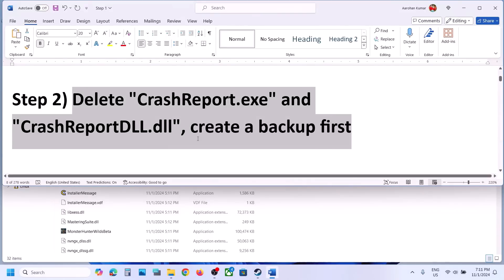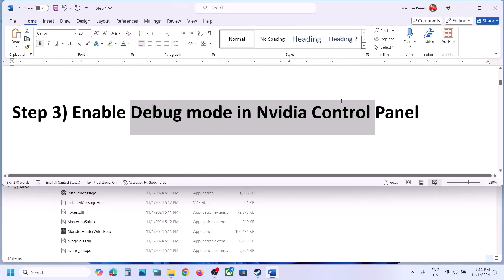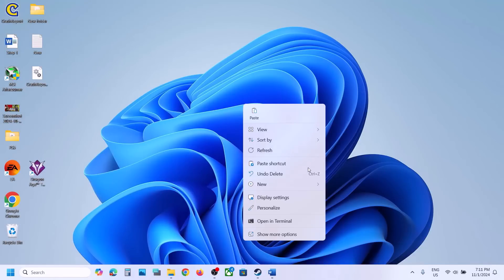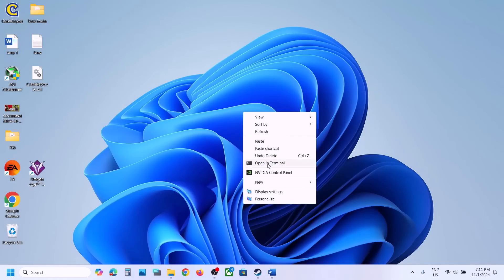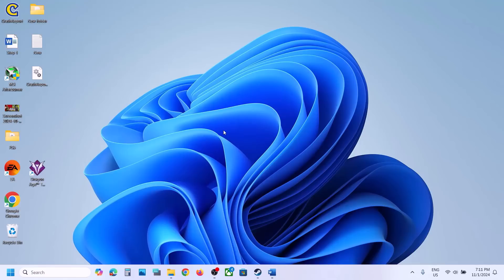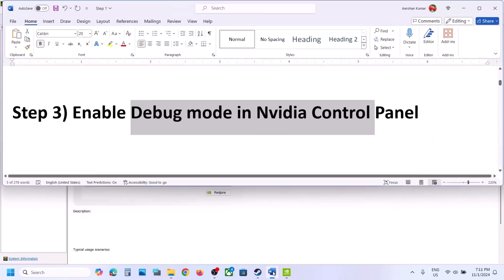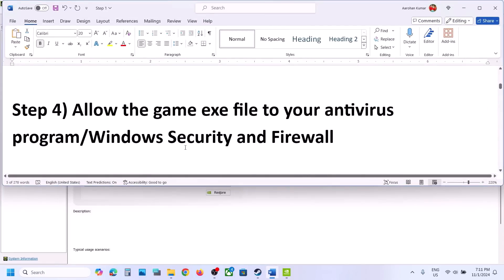The next step is to enable debug mode in the NVIDIA Control Panel. If you have an NVIDIA card, right-click on the desktop, click on Show More Options, then click on NVIDIA Control Panel. Once it's open, go to the Help option at the top, click on Debug Mode so it is checked, then launch the game and check.